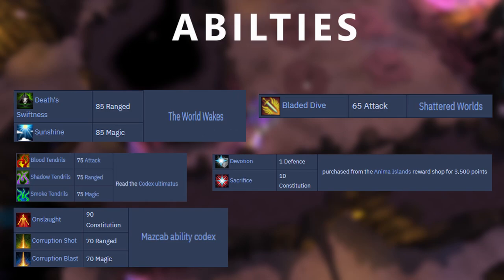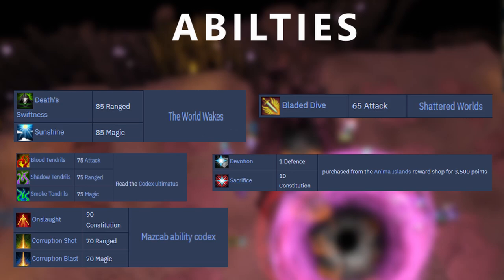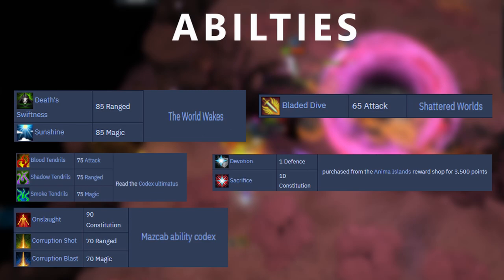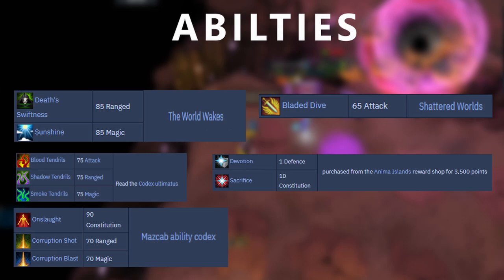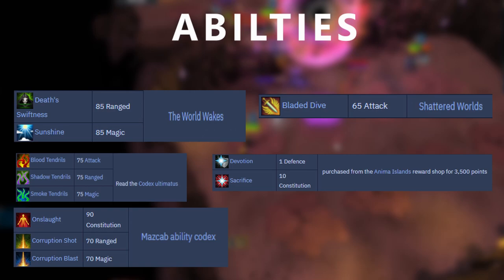On screen now we have a lot of the useful unlockable abilities. Some of them are free and some you're going to have to pay for, but a majority can be unlocked for free with a little bit of time investment. The first two are Death Swiftness and Sunshine, both unlocked with the World Wakes quest. They're unlocked alongside a few other abilities, but those have more niche applications. Death Swiftness and Sunshine are both similar to Berserk — they create a big square or circle where standing inside gives you increased damage, but without Berserk's downside of taking increased damage as well, though the damage increase isn't as high. They're definitely really good abilities to unlock if you're going to be doing range or magic.